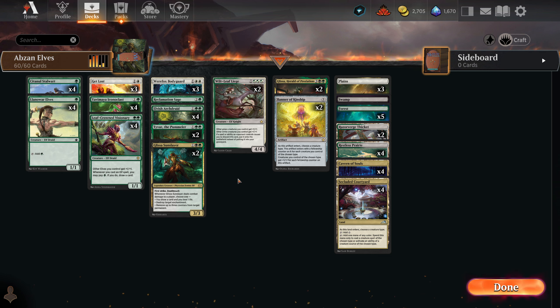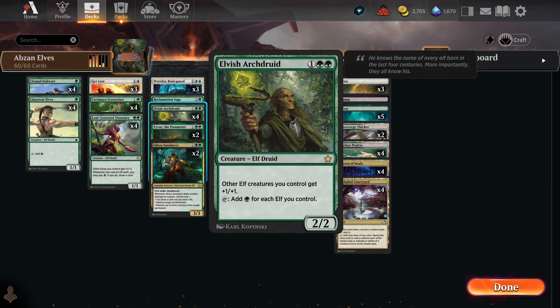So, Elvish Arch Druid — other elf creatures you control get plus one, plus one. And then add green for every elf you control. Very nice.